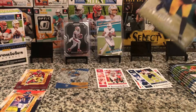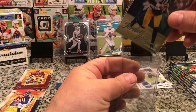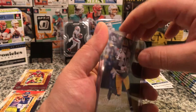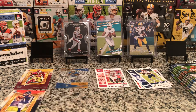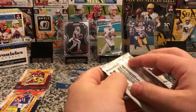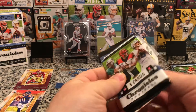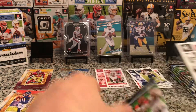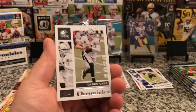Alright, not a bad start — two packs in. We got a Jordan Love, a Tua, and a Brandon Ayuk Prism Black. A Prism Black Signature Herbert would be nice. We can all dream, can't we?